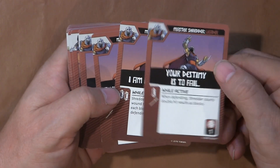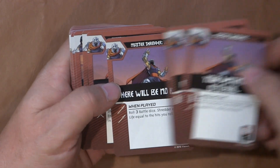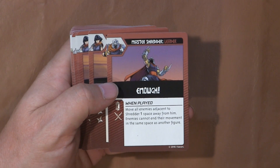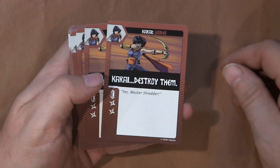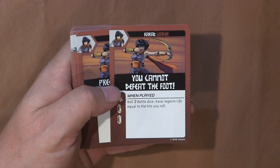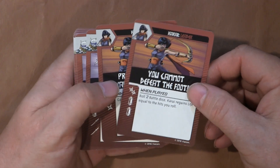Master Shredder leader cards: "It's your destiny to fail," "There will be no rest." One card: move all enemies adjacent to Shredder one space away from him. Karai card: "Cannot defeat the Foot" — roll two battle dice, Karai regains life equal to the hits you roll. Nice.